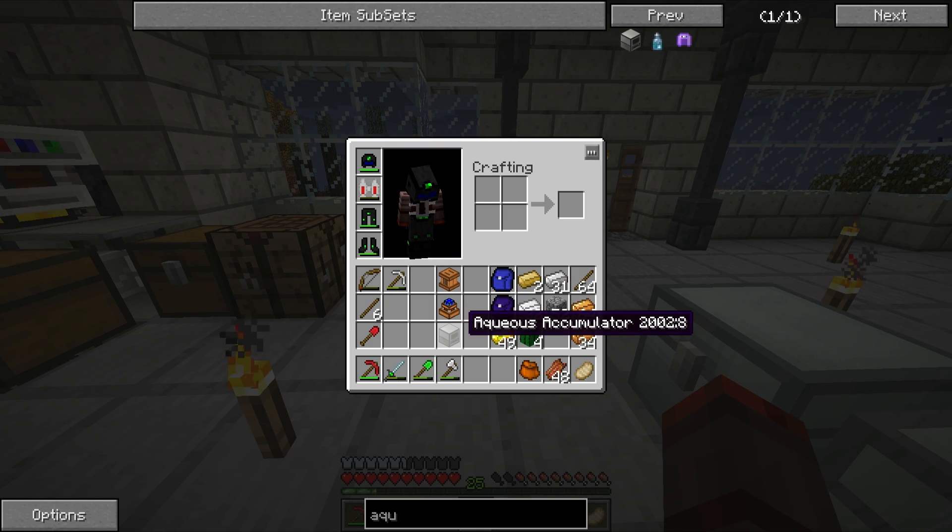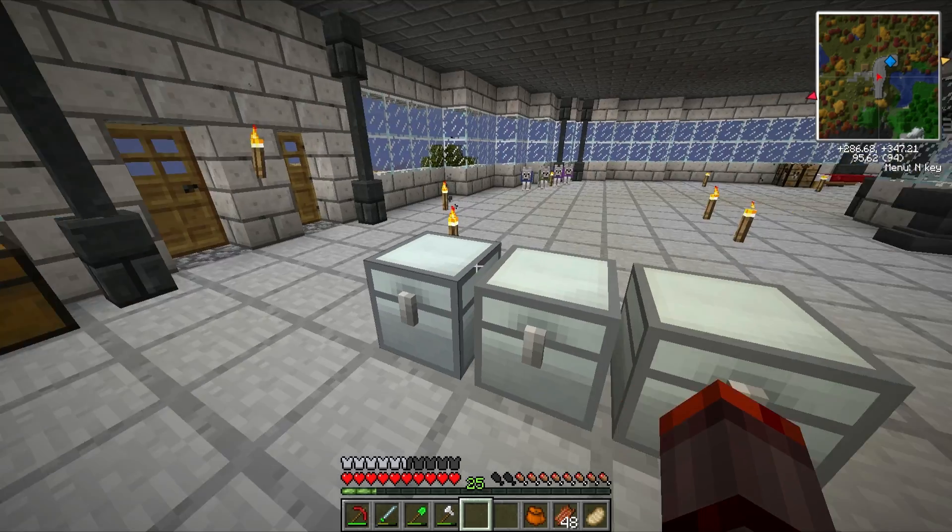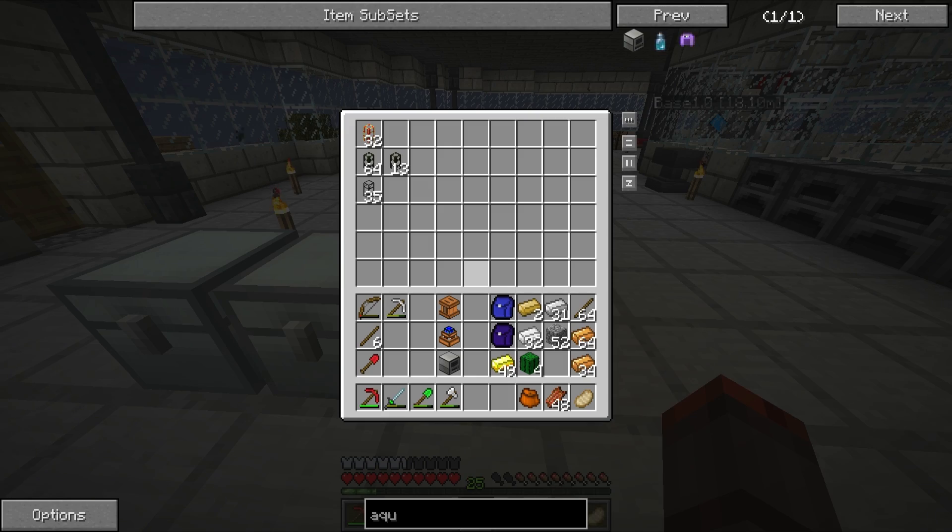And here is the stuff I'm going to be using to power things. The golden conductive pipe is what I'm going to be using to channel the power I get from the biogas engines to power the fermenters and the quarry.